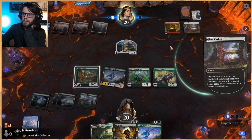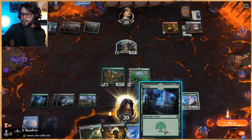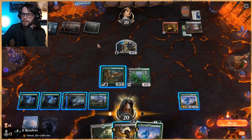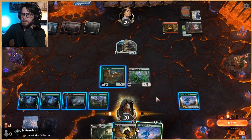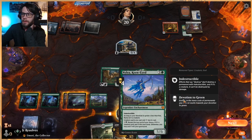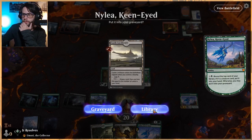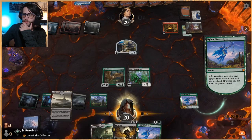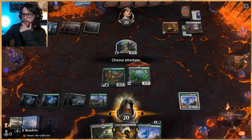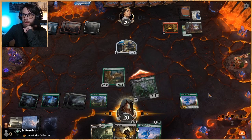Glass Casket — okay, I think that's fine actually. It gets rid of this, which is the key. We can't quite Dirgebat here, but we can just play it out if we'd like to. The other option is to put that in the graveyard actually, and we can spit out a food token with these extra two mana. So this does kind of work out okay.